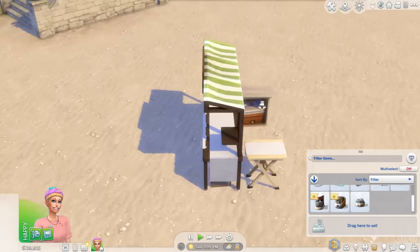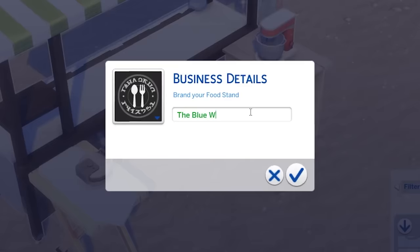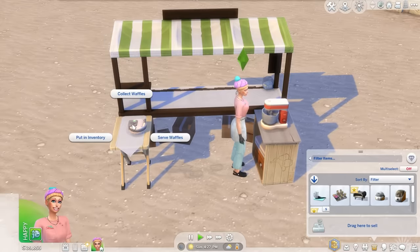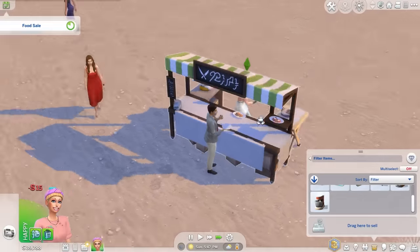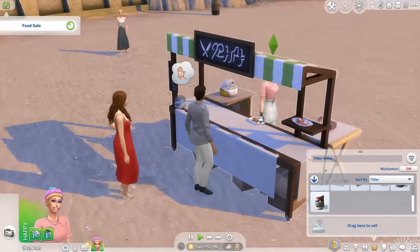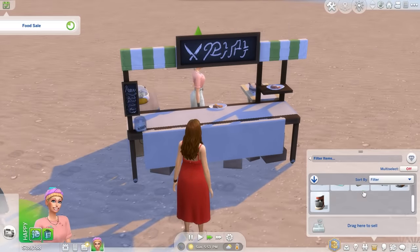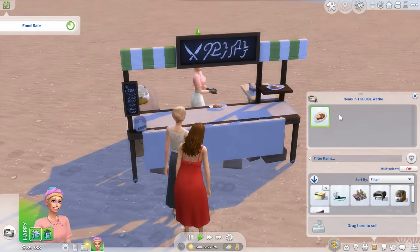The food stand itself and all of the small appliances can actually be carried in your Sim's inventory, which means you can set up a food stand anywhere — which is really great. The stand has slots for two different appliances, so you might want to use a food processor plus the pizza oven, for example. Sims will always buy a single serving even if you make a party size of food, so you don't have to make the same thing over and over again. You can switch it up and keep making different things during the sale.